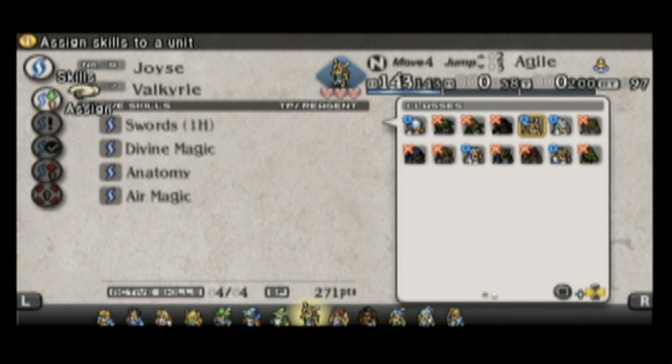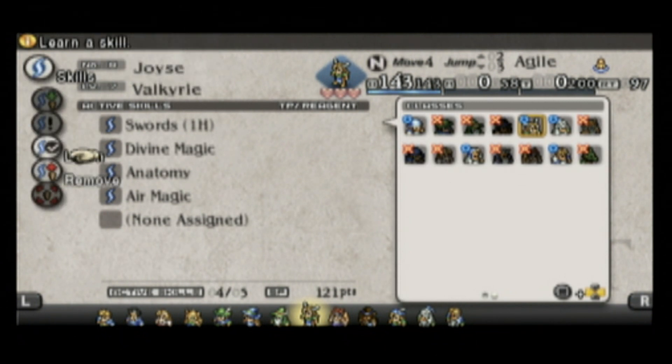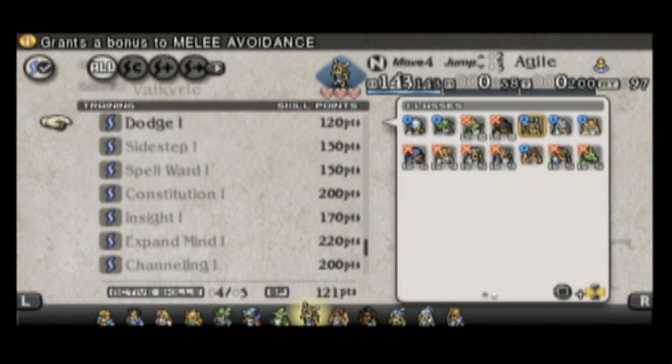And like many of these games, the people that you think are your friends at the beginning turn out to be your enemies. There's twists and turns, a lot of drama, and battle after battle of Tactics goodness. Here's a look at some of the setup, magic, and equipment screens.